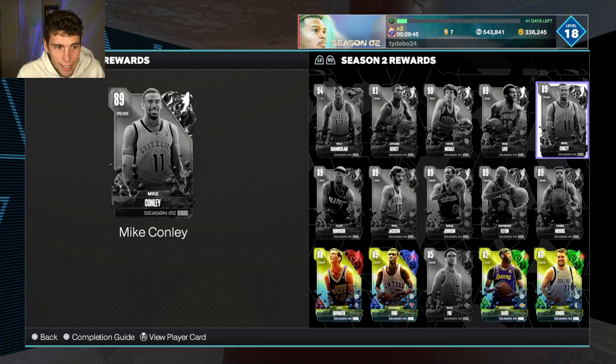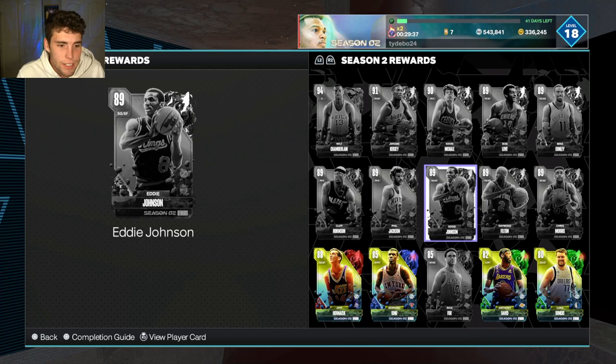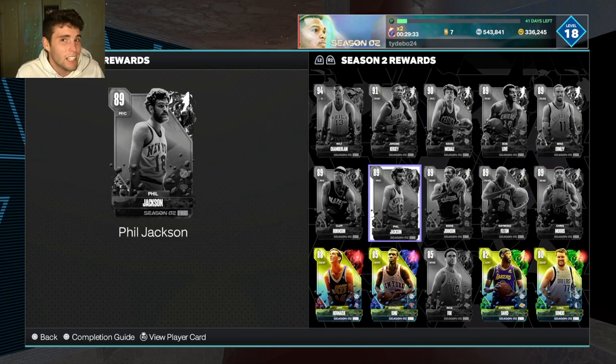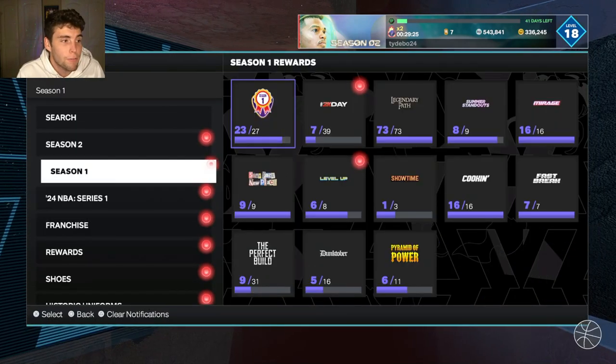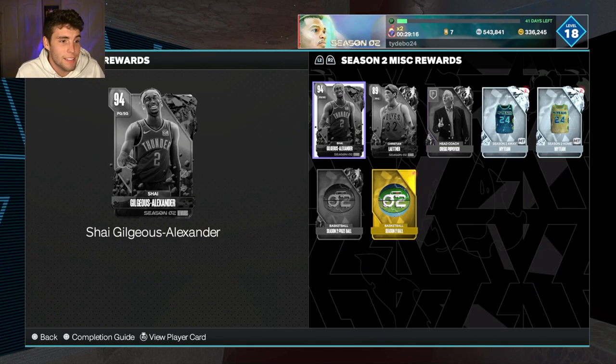When I look up and down all of these ruby rewards there's not a lot that catches my eye. I really thought Chris Morris was gonna be fantastic. Cliff Robinson is good, but when you look up and down these ruby rewards there's none that catch your eye. Even last season the rewards weren't that many that really caught my eye — Bruce Bowen and Alonzo Mourning were probably the two best, Julius Randle wasn't horrible, but there wasn't a ton to really look at.